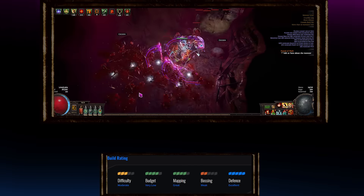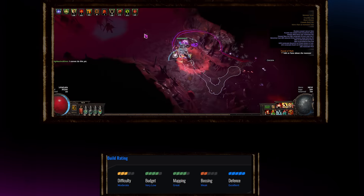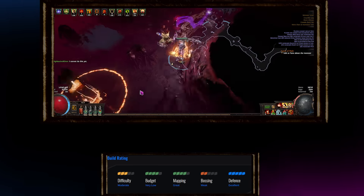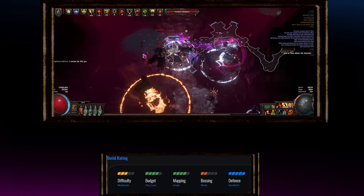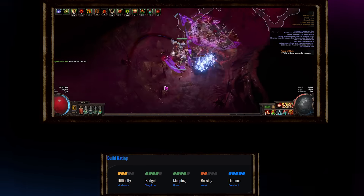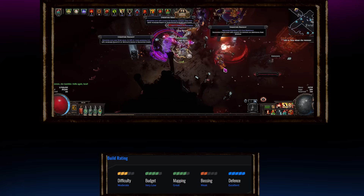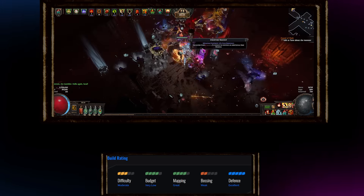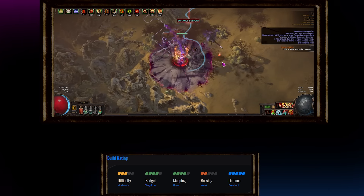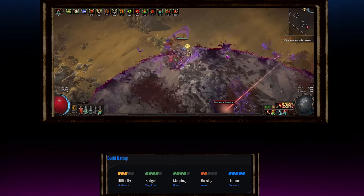Bone Shattered Juggernaut — an unstoppable force of skull-crushing rage combined with an immovable hunk of steel. Tank and obliterate everything within your reach. Quickly jump from pack to pack using Leap Slam and obliterate your foes with the built-in explosion effect scaling with stun duration. This build is great for people who want a tanky map blaster, but it's not a good choice if you're looking to farm bosses or complete uber bosses on a budget.